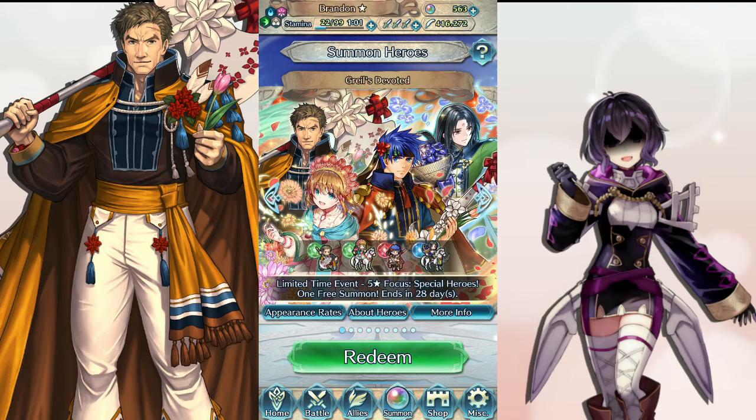Soren and Mist's faint skills are looking decidedly less attractive now that ruses are a thing. Ike still looks pretty solid — he's got Distant Counter, I think. And then Grail is actually who we're here for again; he's got the lovely Fury 4 which I want to put on Female Morgan.